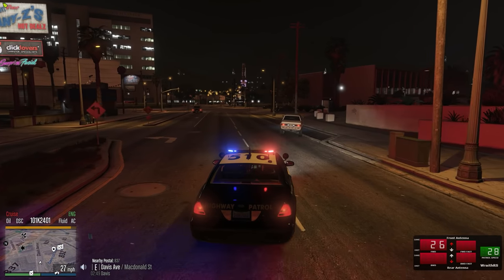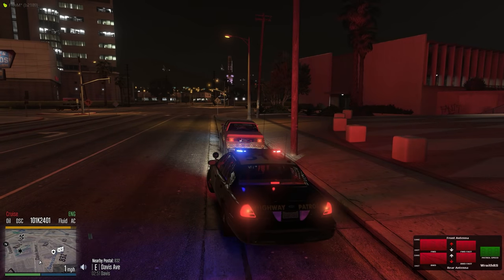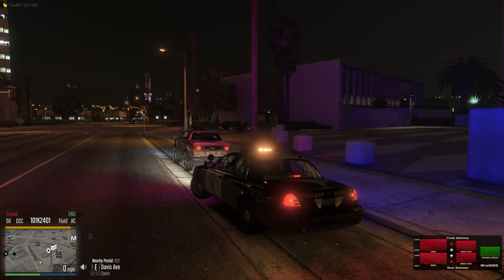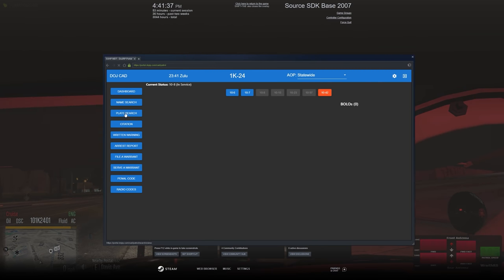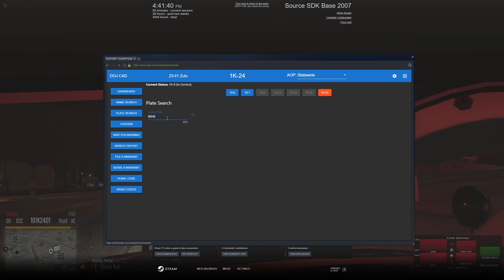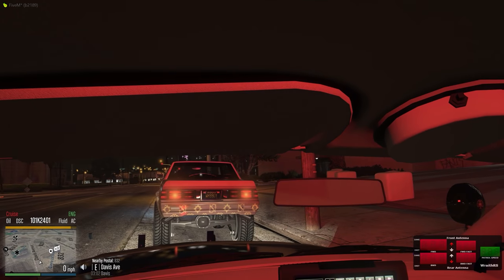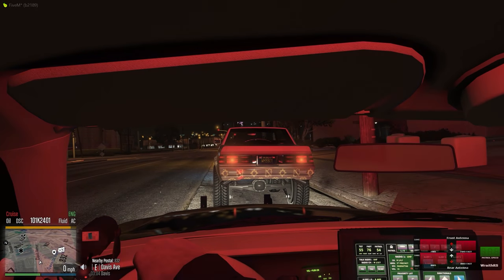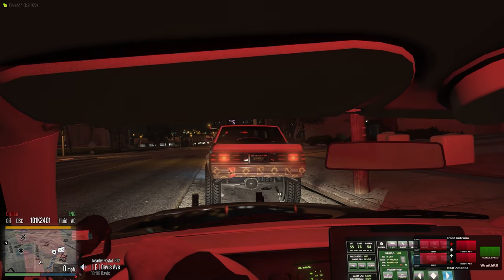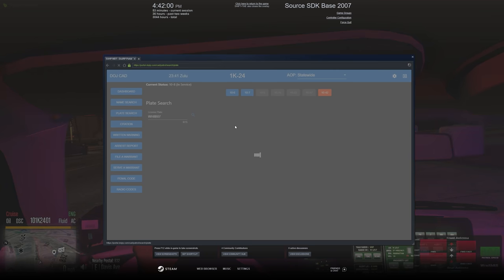He pulled over immediately to the right-hand side. Let me get this on the radio. Someone else is about to get on as well. Going to do a quick plate check — William Henry 807. Let me go ahead: Wonky 24, 10-11. 832 Davis Avenue on a four-door vehicle, occupied times one — send me a 32.